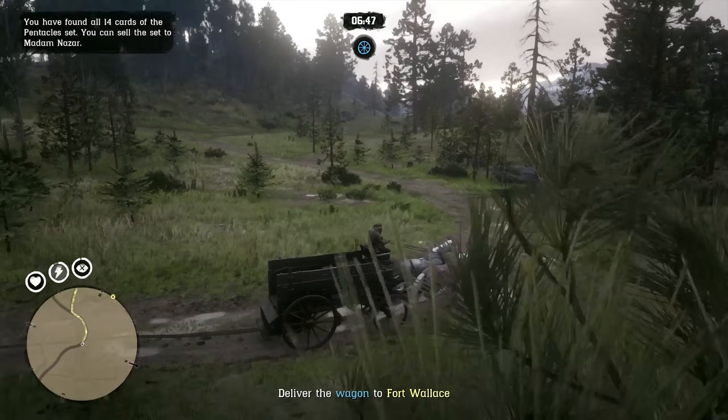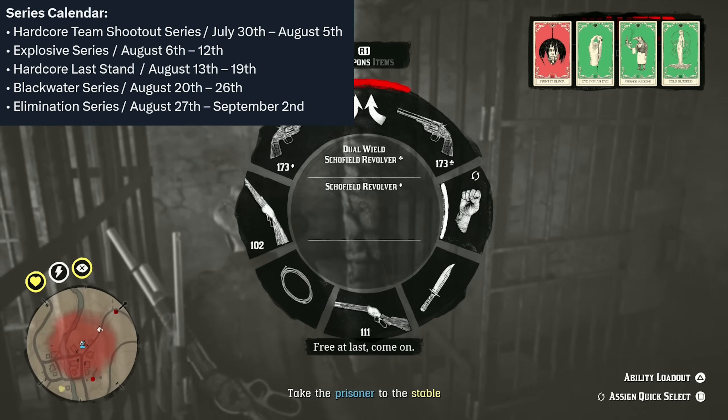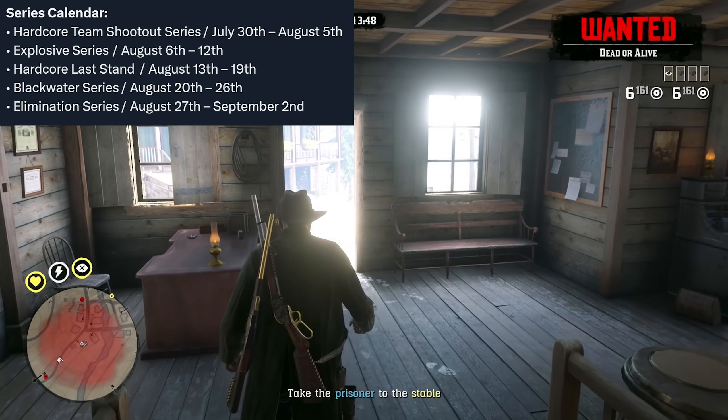Wrapping up, let's talk about the featured series calendar for this week. This week it is going to be the Blackwater series, all the way until August the 26th. And then for next week, August the 27th through September 2nd, we have the Elimination series.